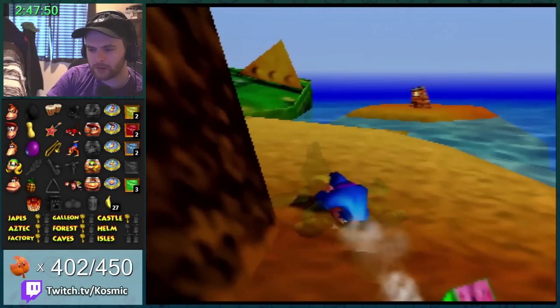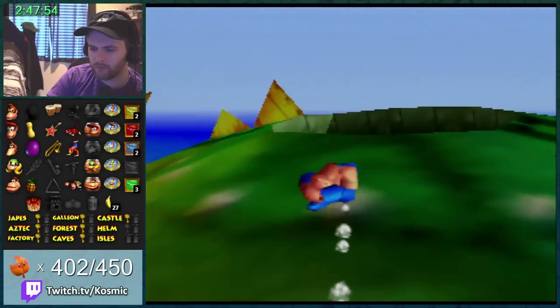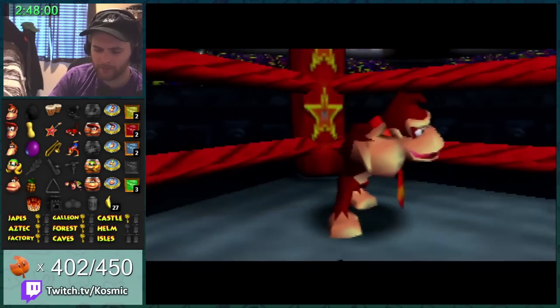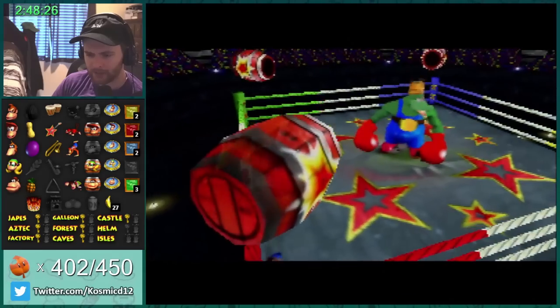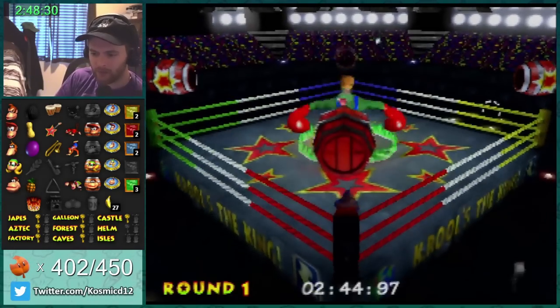Alright, we got all the keys! Time for K. Rool, which we will do with random phases — up to three of them, or maybe always three of them — starting with DK's. Let's go! Gotta save like five seconds jumping into this during the cutscene, but DK did like the lamest jump you've ever seen.